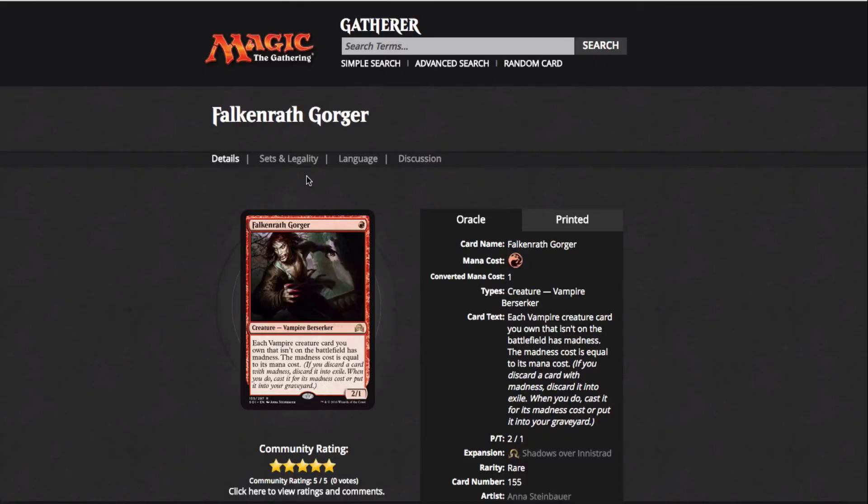Falkenrath Gorger — so beyond the eight one-drops, I actually think Village Messenger isn't that great and this card is better. This card is interesting because if you have him out on the field and you discard a card, that card has Madness. He's the only good one-drop red Vampire. If you have one on the field and you end up discarding a card, that card has Madness — which is kind of janky, but it's a 2/1 for one, so you can't really argue. No downside on a 2/1 for one with no downside. There could be some sort of Madness deck you could play with this. I would see him being played in a full-on Madness deck that's pushing Madness and his card effects as much as possible.